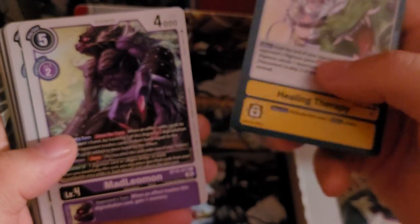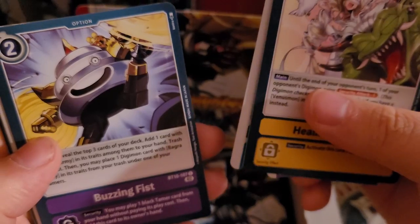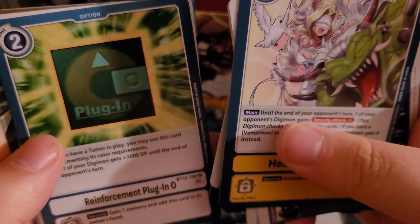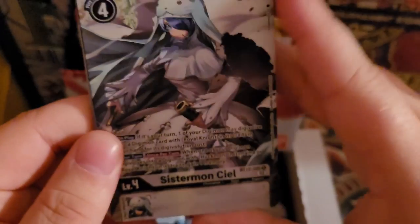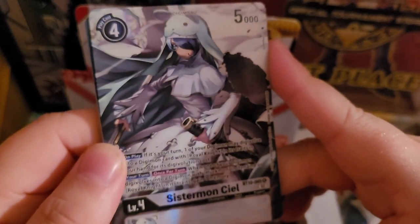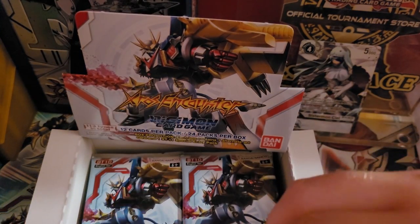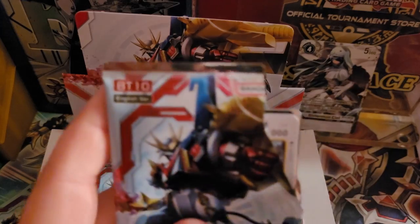Then we've got another Healing Therapy, another Mad Leomon — sorry, the camera doesn't want to focus on the cards — Cherrymon, Balucomon, Buzzing Fist, Don Cocodramon, Mushroommon, Death Cannon, Reinforcement Plug-in Zero again for Renamon players, Bosamon, Achillesmon. And our first alternate art of the box: Sistermon Seal. This card is absolutely beautiful. I'm actually going to set that back here on top so we can have it in frame for the rest of the video.